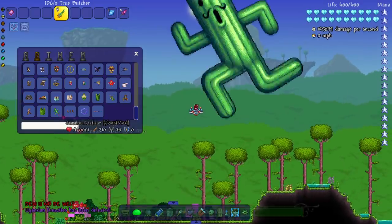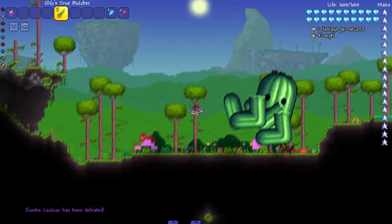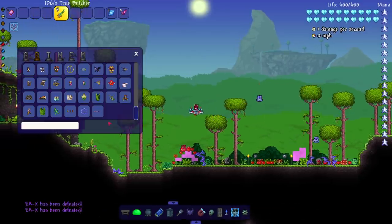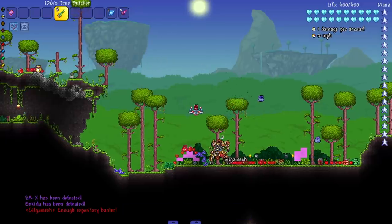We've slain literally everything. Let's throw some Joostmod bosses in — second form, third form. And Gilgamesh and Enkidu — who doesn't love killing them? One of my favorite boss death noises.